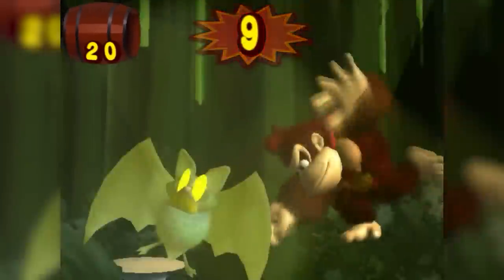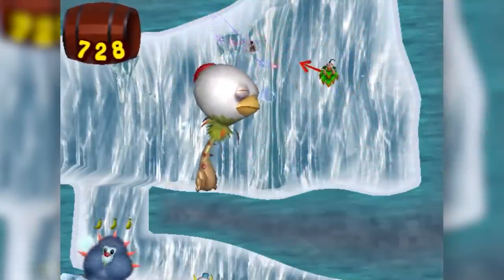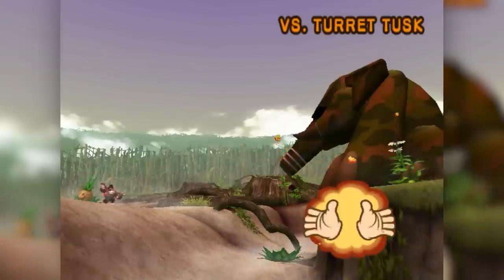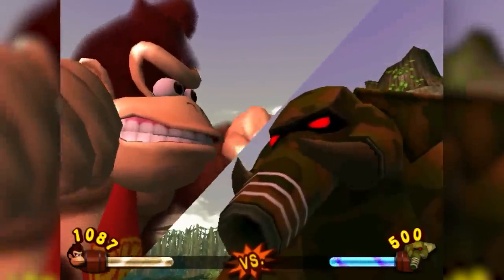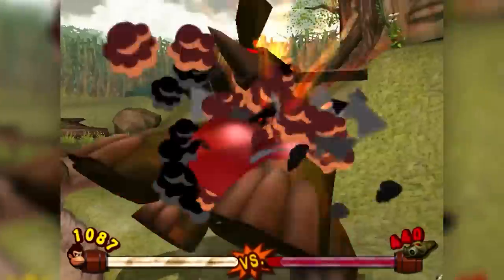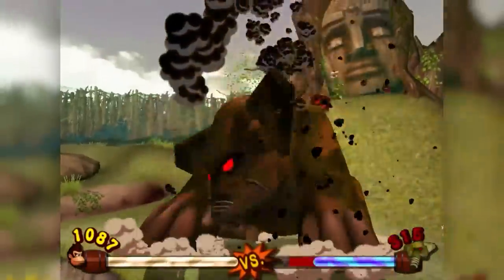The next kingdom is the Peach Kingdom, which has a normal platforming level and an ice level with some chickens on sticks and weird fluffy things. Completing it takes us to the last of the four boss types, the Turret Tusk. These elephant tank-type things shoot bombs and laser zaps, but to kill them we just throw a pineapple into their trunk whenever they're inhaling, causing them to explode, then throw the remaining pineapples at their heart.